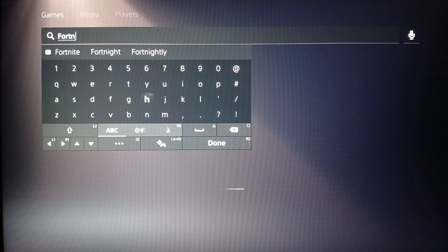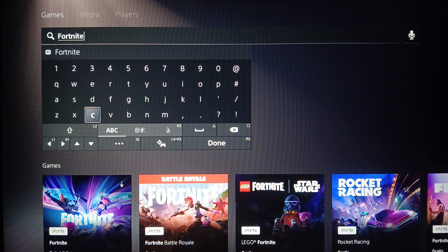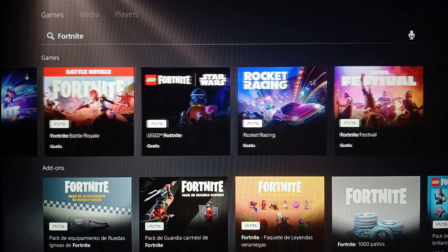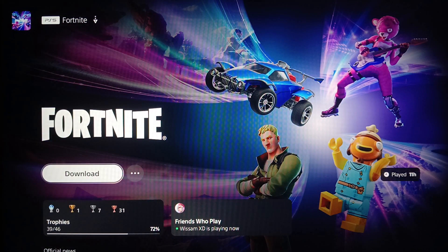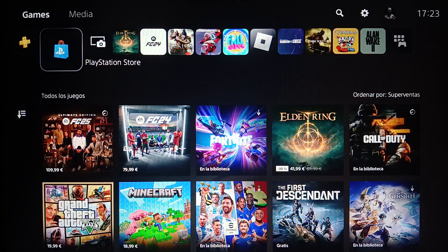Type Fortnite in the search bar, then click on Done or press R2 on your controller. You're gonna find Fortnite right here — go ahead and click on it, then click on Download. Fortnite will be downloaded again on the PlayStation 5 and it should be working fine.